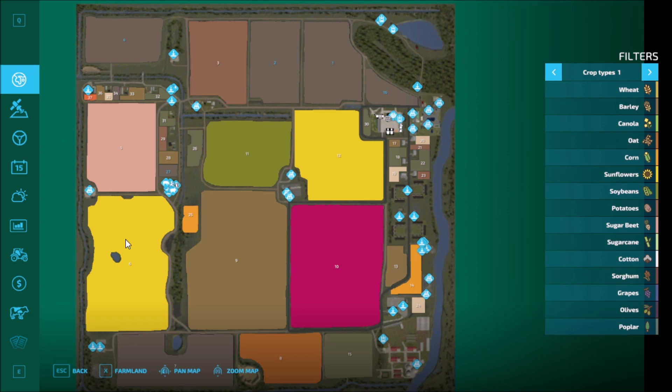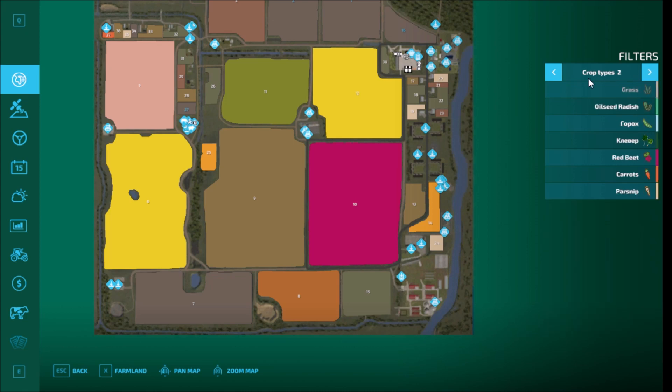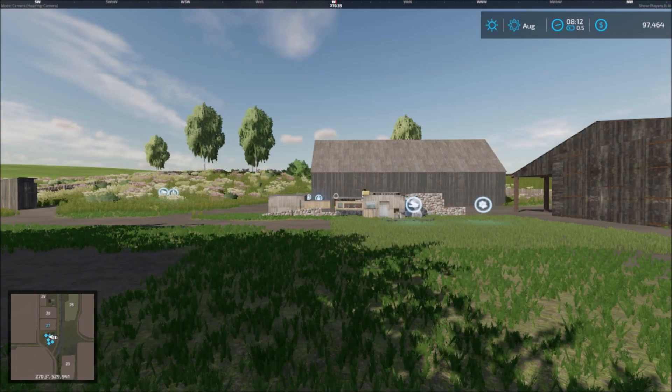From the main farm I'll head north, visit everything up north, then head across through the forest area, down to the city area, visit everything south, and come back to the sell point and then back to the farm. Crop types are standard.